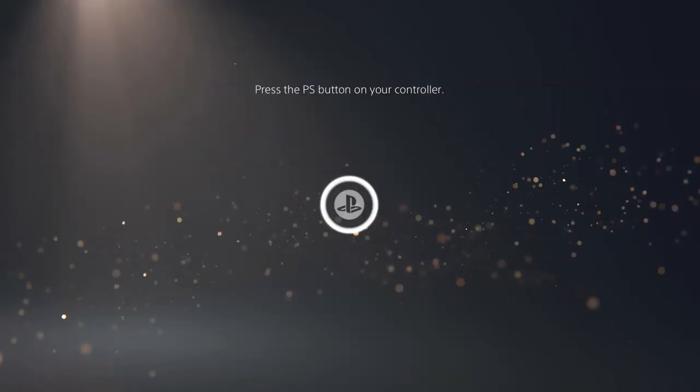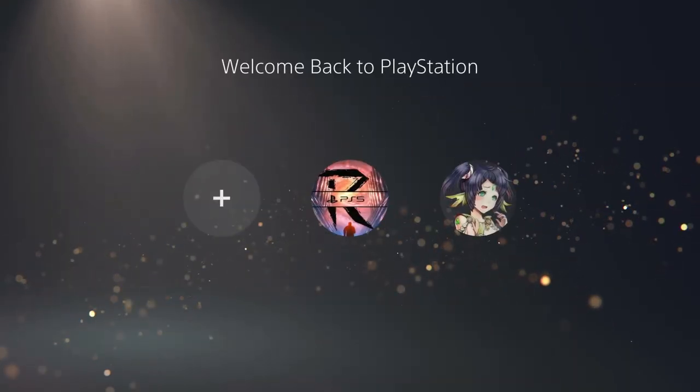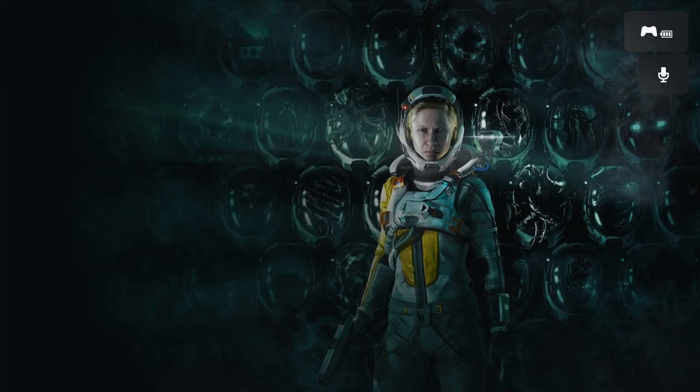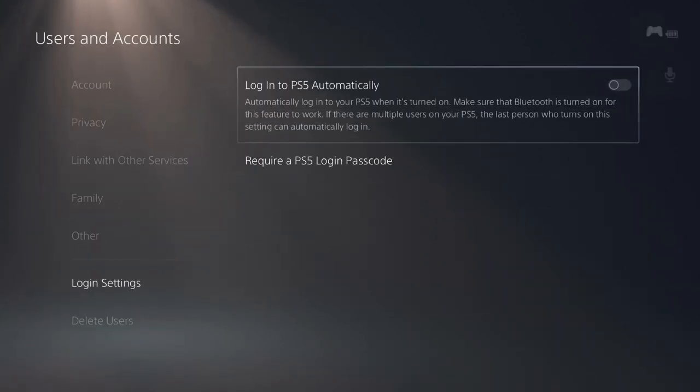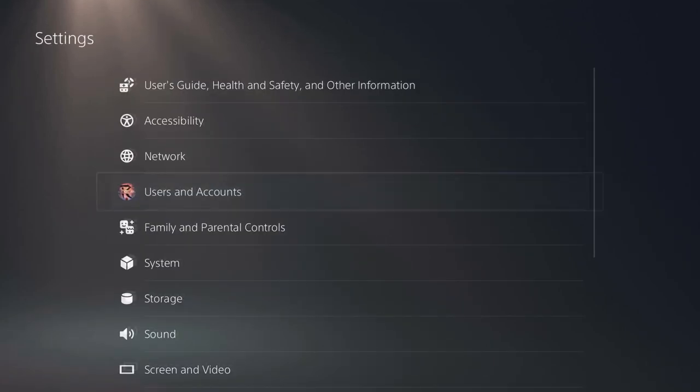Number 4: Auto Login. Annoyed by being taken to the login page every time you launch your PS5? Since you're probably the only person that uses it, we can bypass this to be auto logged into a primary account. Go to Settings, Users, Accounts, Login Settings, and enable auto login — you'll automatically be logged in on launch.